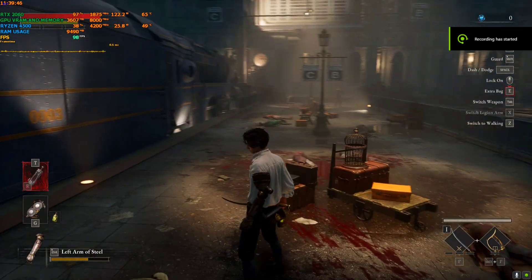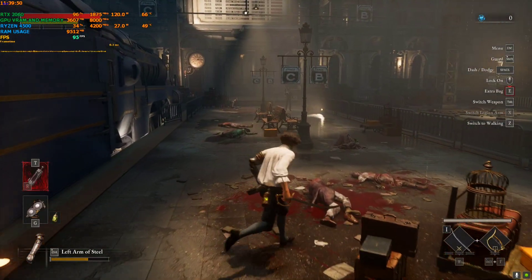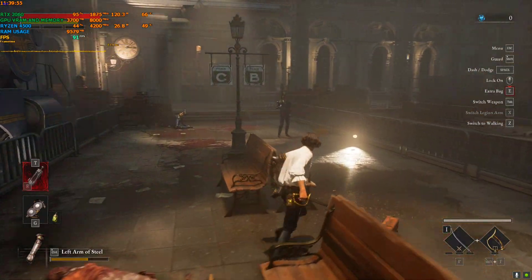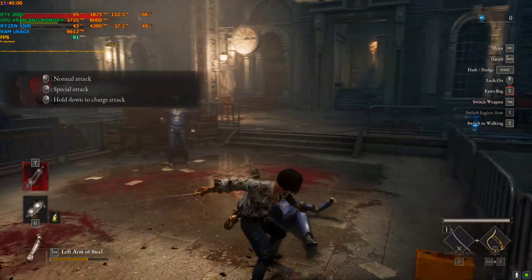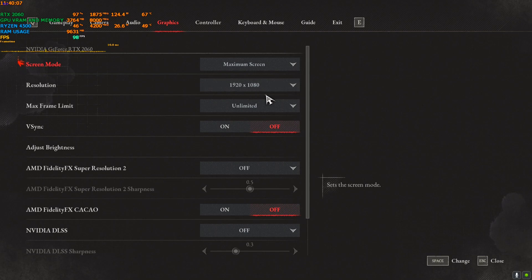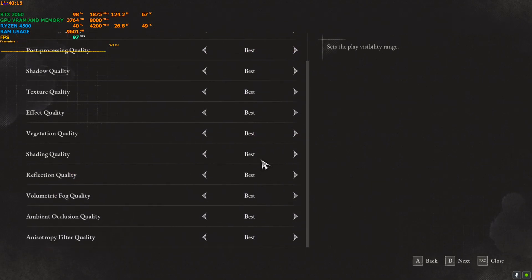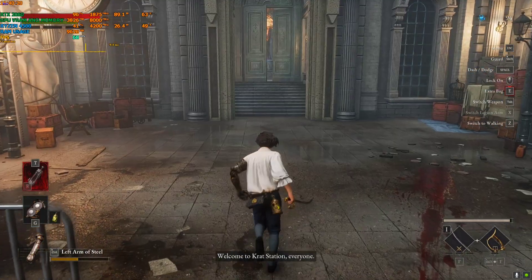Hey everyone, welcome back to the channel, welcome back to another episode 3 video. Today we are trying Lies of P. Right now I have not installed the mod, it's just the basic prologue of the game which I'm playing right now, and I'm playing on 1080p best setting which stands for ultra — low, medium, high, ultra — everything is on ultra. So without the mod, I'm getting around... this game is pretty much optimized.